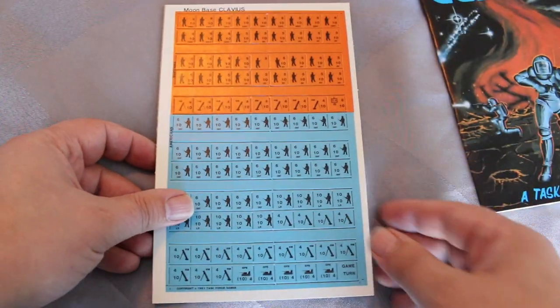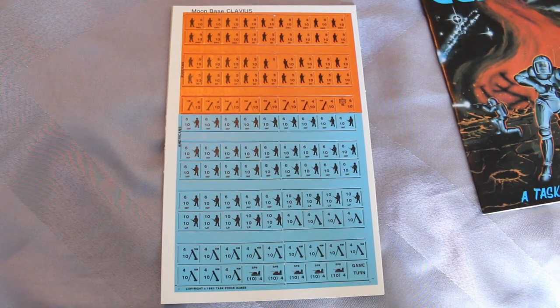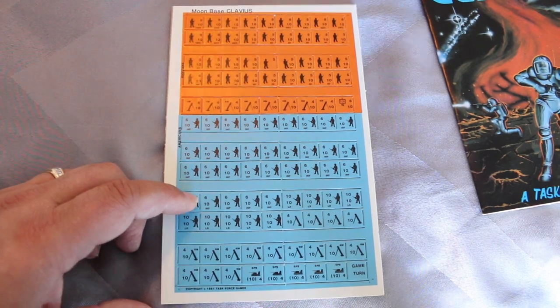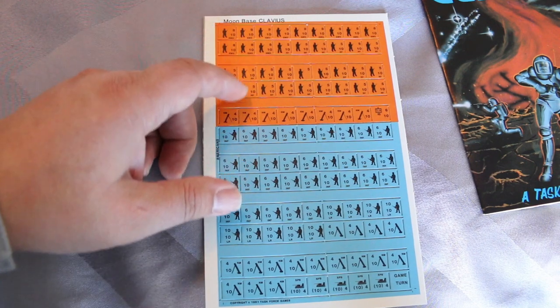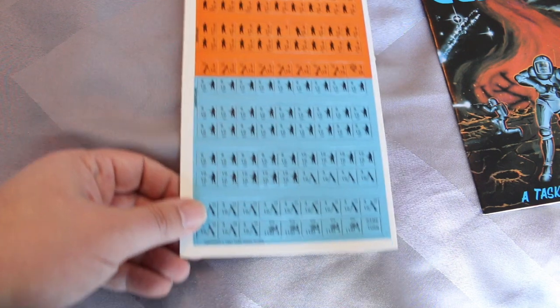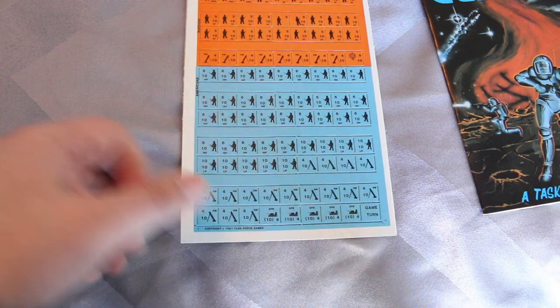Let's take a look at the counters. Counters are typical for 1980s micro game counters — actually they're not bad for the 1980s, especially micro game counters. I've seen far worse. They're okay. It looks like they're just single-sided. It looks like it's got infantry, mortars — I'm not sure what that is — and some kind of vehicles here. I assume they're armored vehicles, and there's a game turn marker.